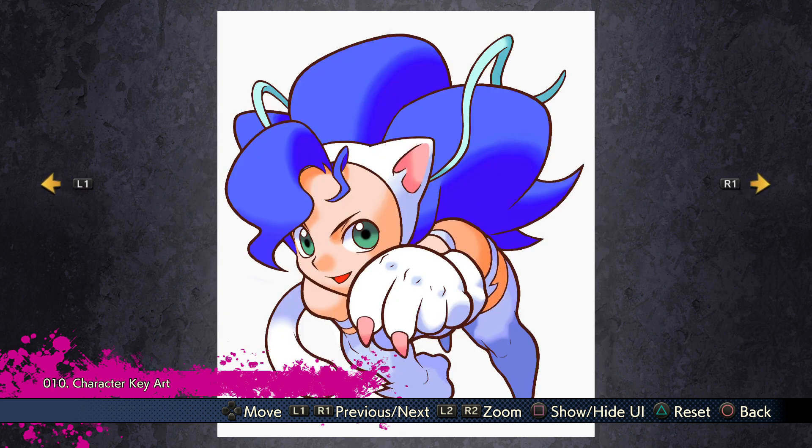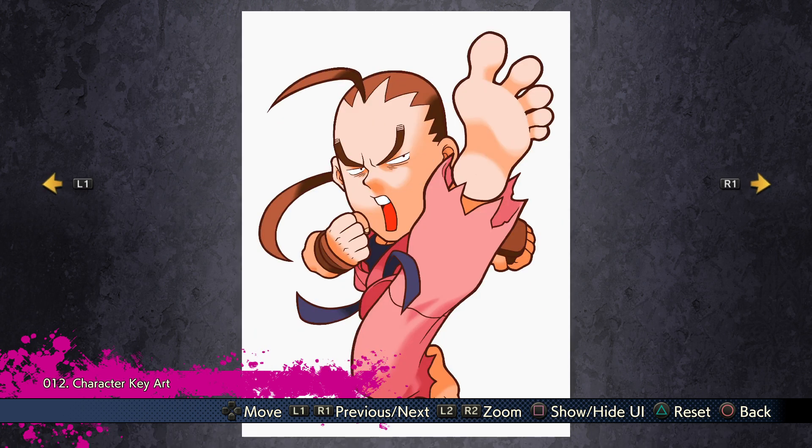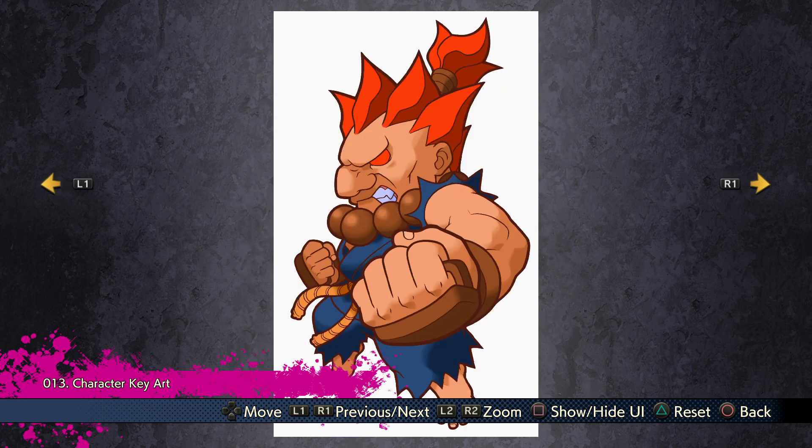Kid Felicia doesn't look too much different honestly. Adding a Red Earth character to the game was an interesting choice, since here in the west pretty much no one knew of Red Earth. Dan doesn't look that much like an actual kid, surprisingly — I think it's because of the classic Dan expression. Kid Akuma still looks badass no matter what.